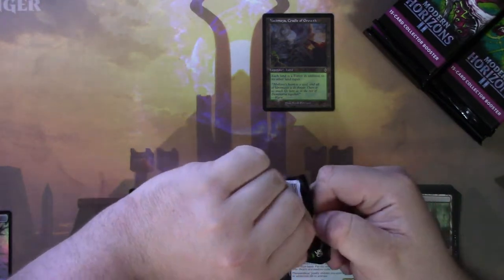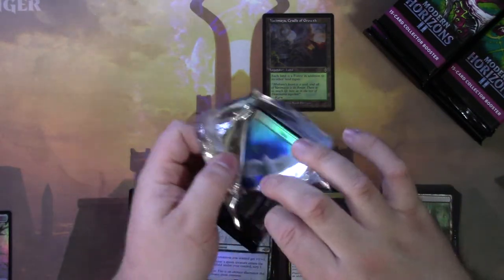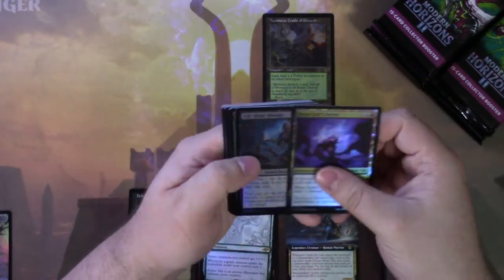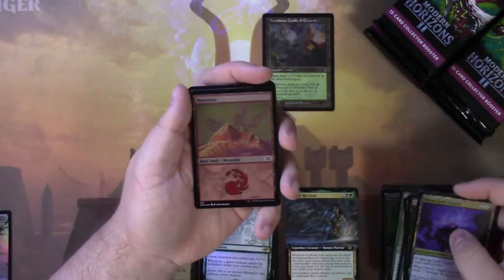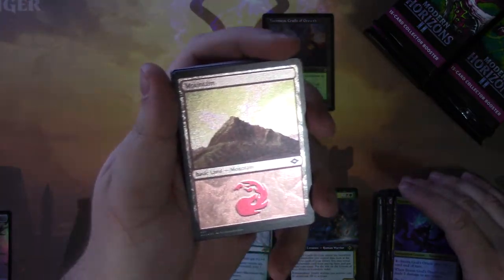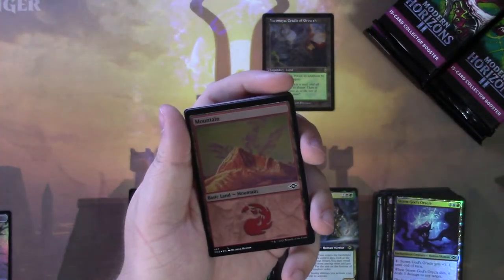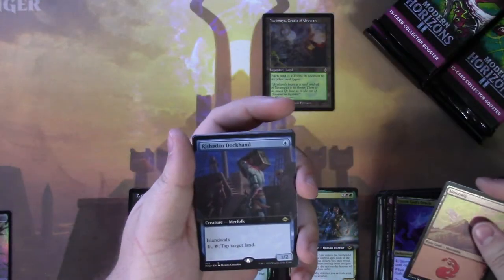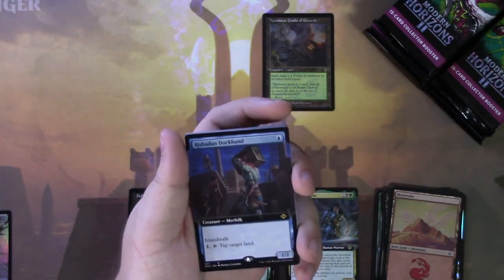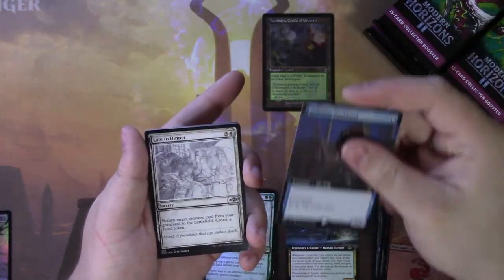We got our commons and uncommons, and our foil etched basic land. These basic lands used art from old basic lands, so I'm really hoping to get the Mirage Island, because that thing is beautiful. We got Raff and Dockhand — okay, Raff and Port on a Merfolk. They really missed some design space because they could've made this guy a pirate, in my opinion. That would've been two relevant creature types instead of just making him a Merfolk.